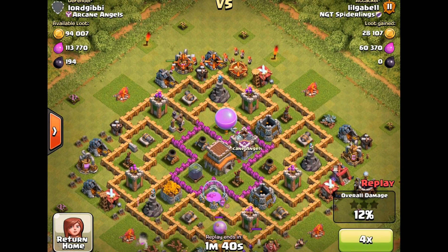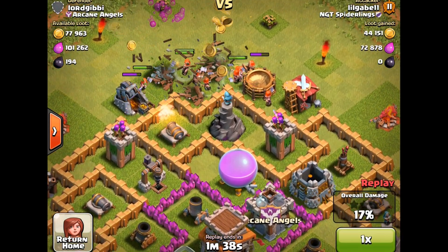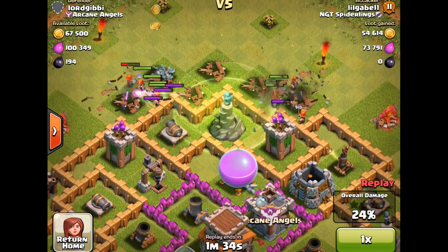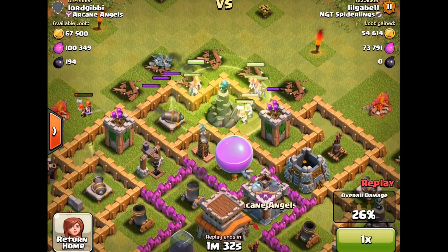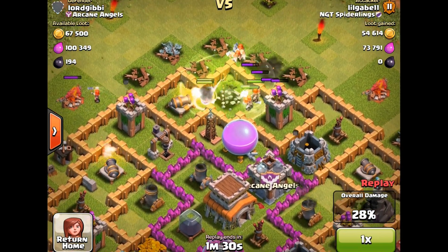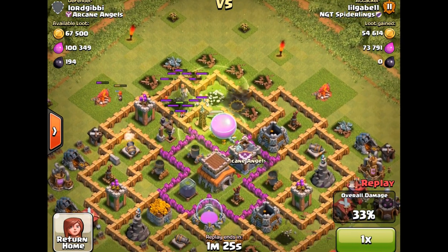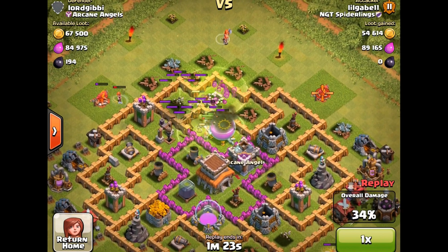They're going to come in from the top this time. There they come. Moving inside the buildings almost instantaneously, especially with a group of them. There's the Jump Spell. See how they're moving to the Jump Spell? Because it's the fastest path to the closest building, essentially.